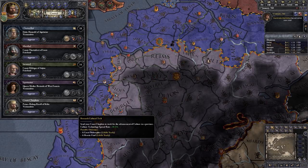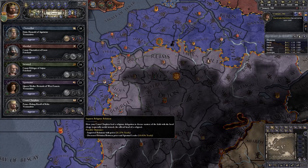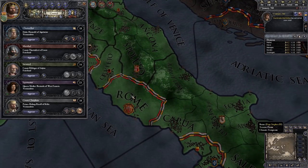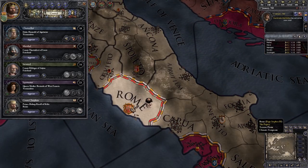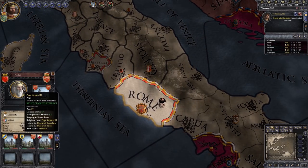His other options are to research cultural tech and to improve religious relations. What we want to do is try and improve our religious relations with the pope. So we're going to click on that, go all the way down to the papacy in Rome, and send him there.